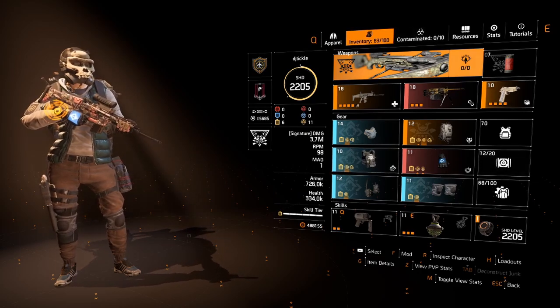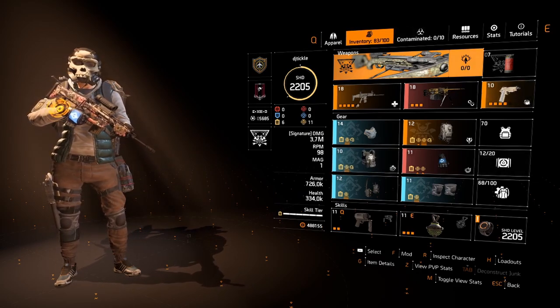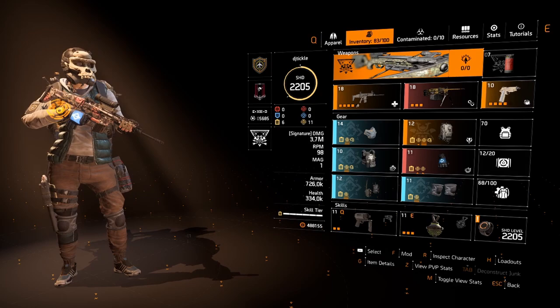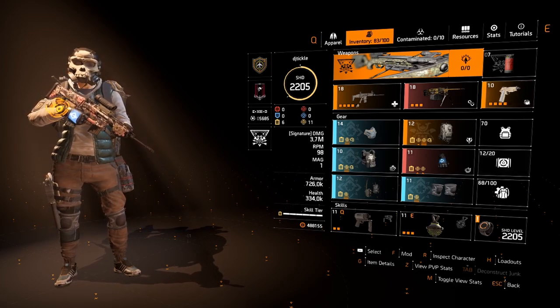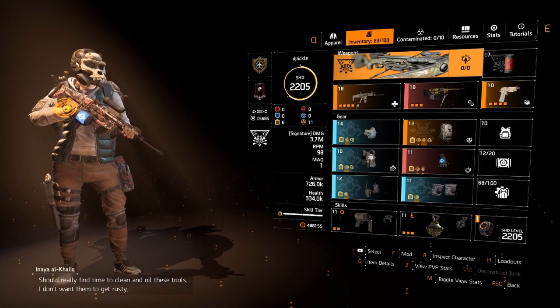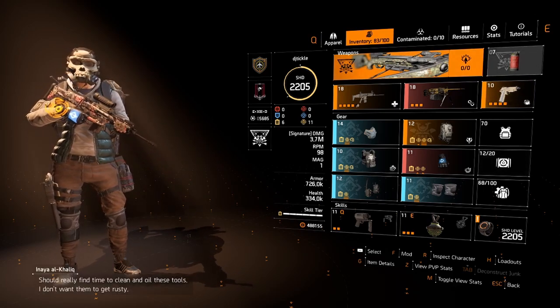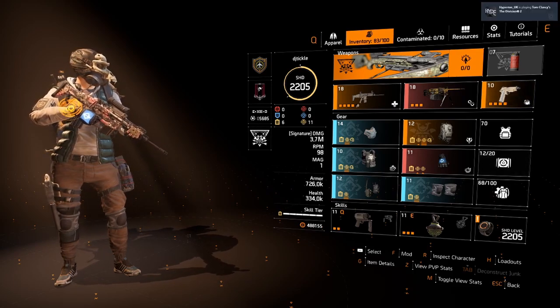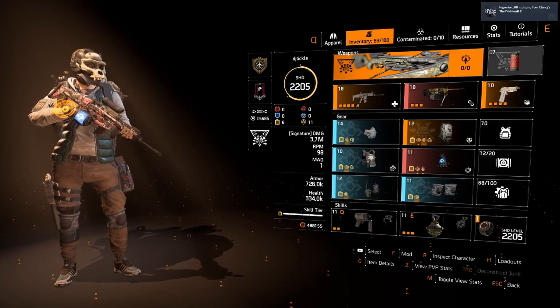Specialization wise we're running Survivalist, and the reason is it gives extra outgoing healing. It also gives us a med pack that repairs other people, and when we go into cover we get 10% skill haste. It's definitely worth going with Survivalist. We can also provide 10% extra damage to the rest of our team by applying a status effect to enemies and using our fire grenade, which is a nice option if we've got some spare time while we're healing.